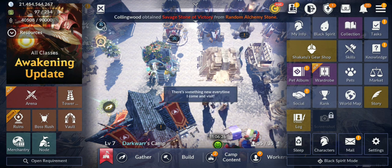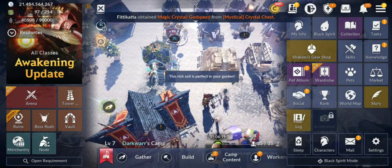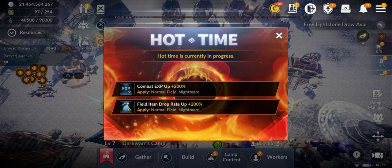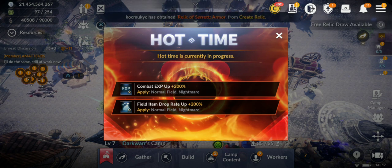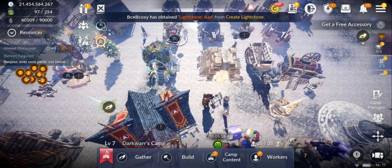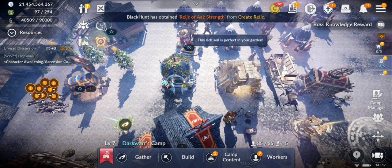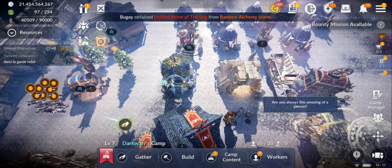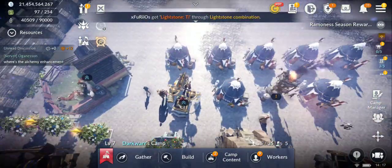There are crazy events. We have a mega growth booster and also hot time — 200 combat experience and field item drop rates for two weeks. On weekends it's 300 experience and field drop rate. For new or returning players whose main character is not yet level 60, you get 500 experience and 300 field drop rate, which is crazy.